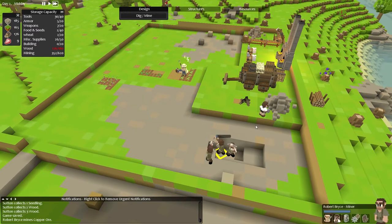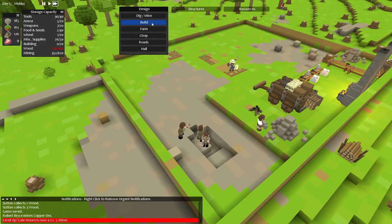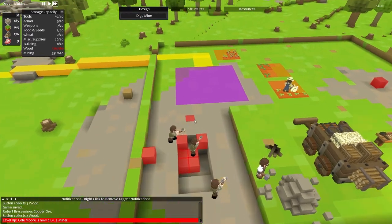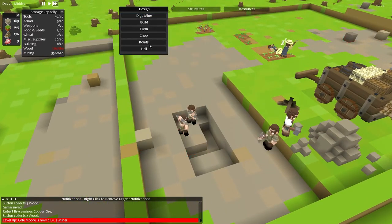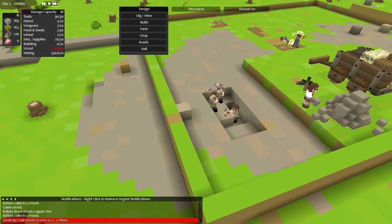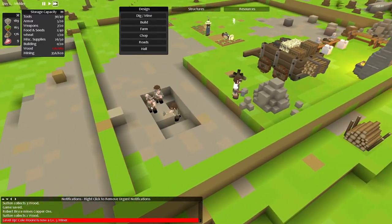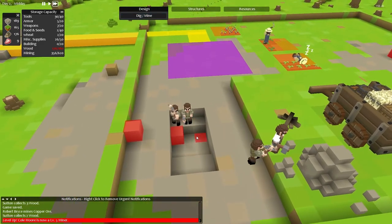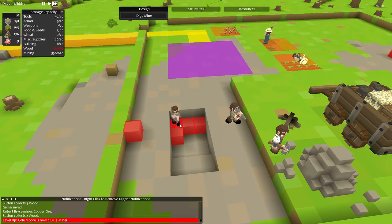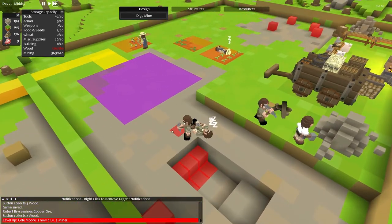Why is he stood there doing nothing? There we go, just waiting for him to get off the bit he wanted to mine. What is this here? Why do you not delete some of these blocks? Is it because some of these blocks are like precious stones that you need a metal pickaxe to get? That may be the case. Let's give him another two.